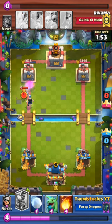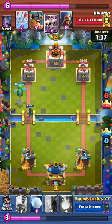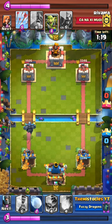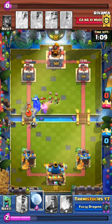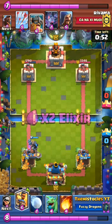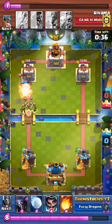Now we gave him somewhat of a comeback. We start sniping out his Valkyrie with baby dragon. He uses bats and skeleton army to get rid of the bandit and dragon, then he puts a hog and gets in some more damage. Now we're just playing, we get ready to take his tower, he puts elite barbarians on dark prince.